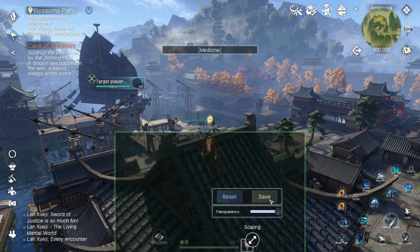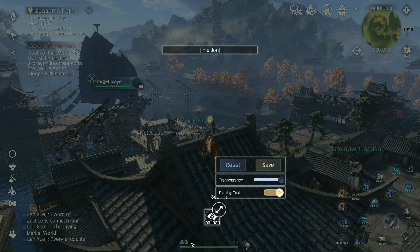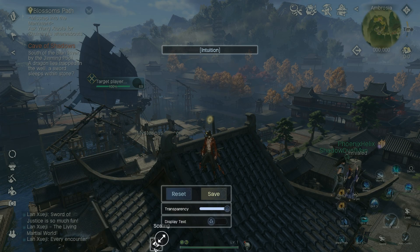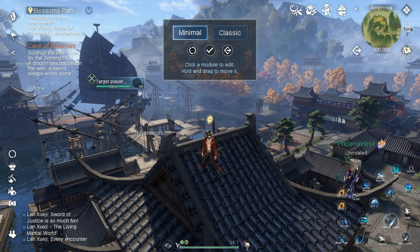Your intuition is what you'll use for explosions most of the time and for main quests. Don't put it in the middle overlapping the health bar — it will block the buffs. I put it on the left and disabled the display text, because I know what button it is. On mobile you'd tap it, but on PC it's your middle mouse button. I also reduced the transparency to around 50 since it's only used for exploration, not combat.